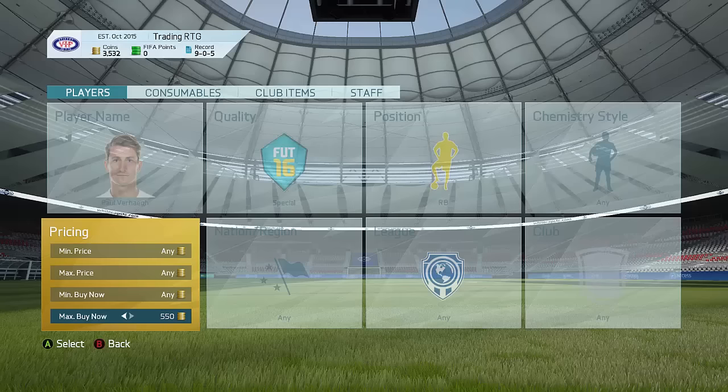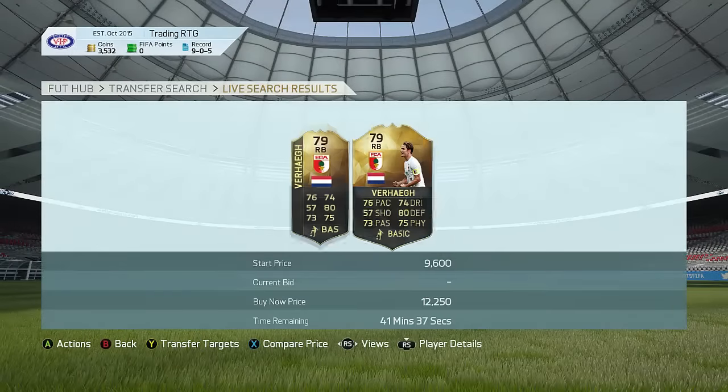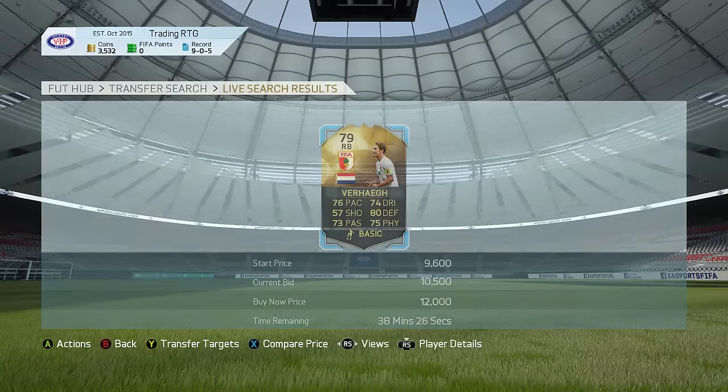So what you guys want to do right now with this left back inform or right back inform is go ahead and pick up his lowest buy now price. Let's have a look at how much he's going to be going for. His lowest buy now price in the right back position is 12,250. You guys can also try to snipe these for even cheaper, maybe get them for like 9,700 or 10,000 coins. Especially tonight you guys can definitely do this, because there's going to be a lot of cheap informs on the market - people listing up their cards to open packs for the new Team of the Week.